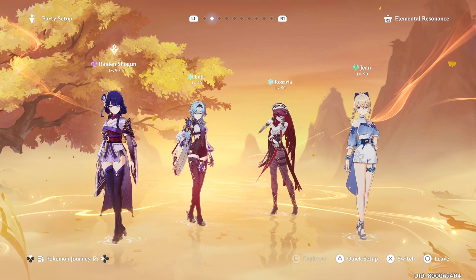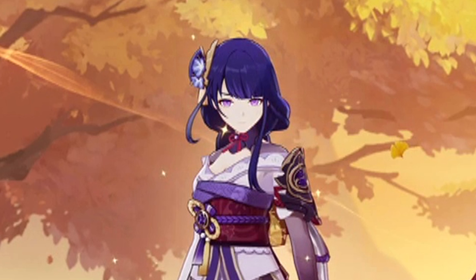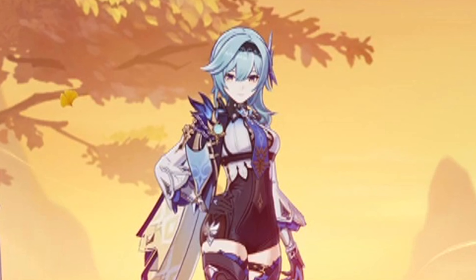Second team. If you guys love physical damage, I think this will be the best team for you. We have Eula, Rosaria, Jean, and of course Raiden Shogun. Eula — you already know her. She is the physical queen. She deals a huge amount of physical damage.